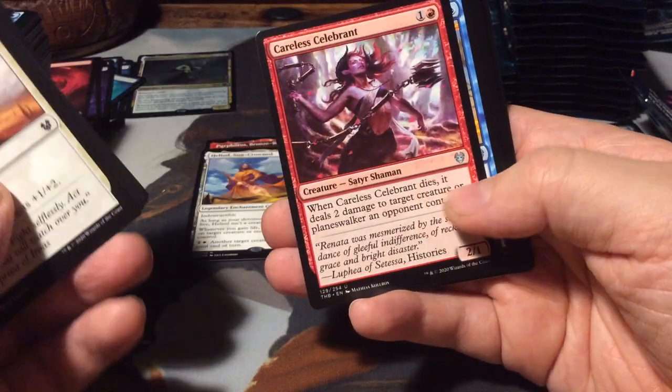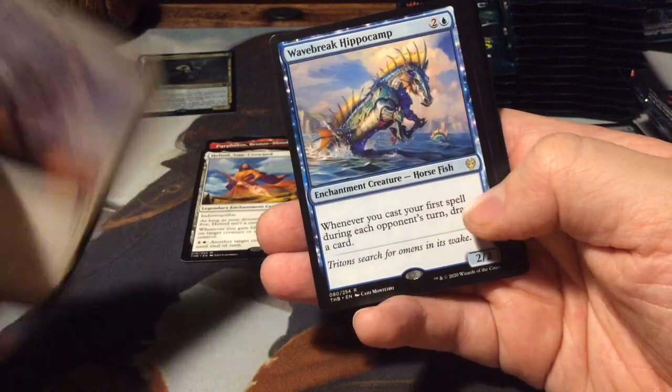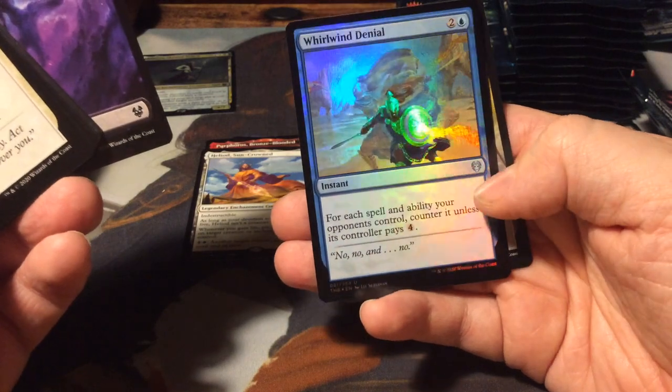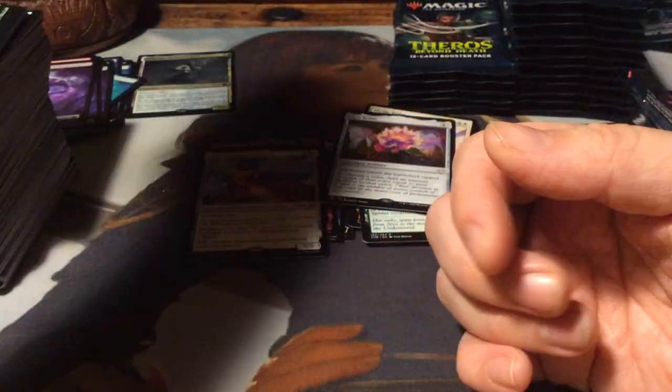Nyx Herald. Careless Celebrant. Whirlwind Denial. And we have another Wavebreak Hippocamp, a Swamp, and a foil Whirlwind Denial. So that's our first duplicate rare - let's take it out anyway.